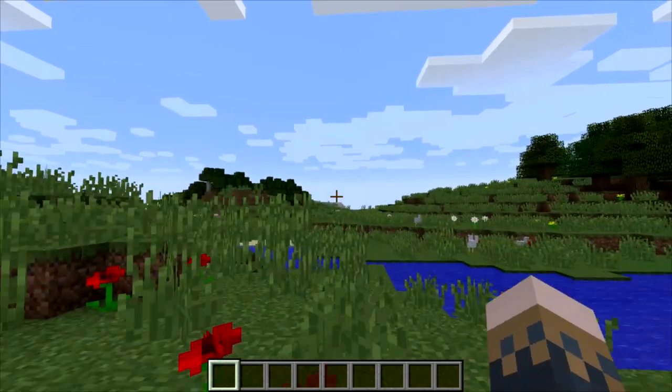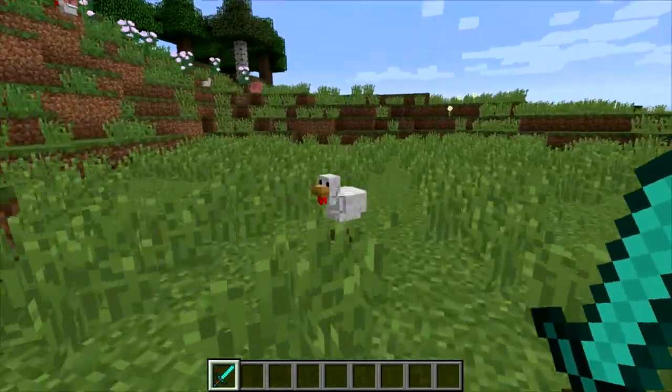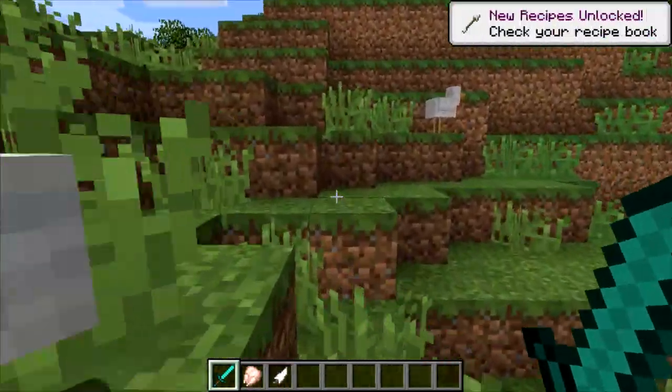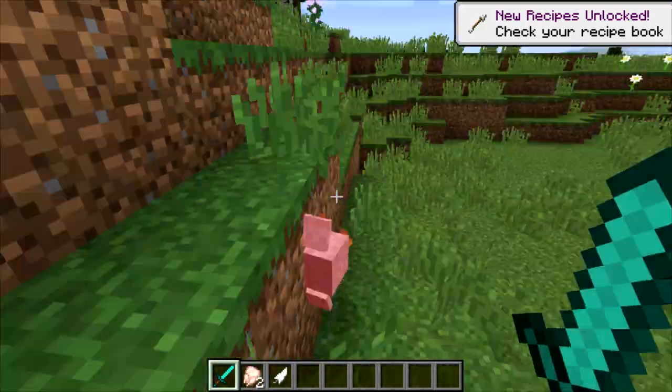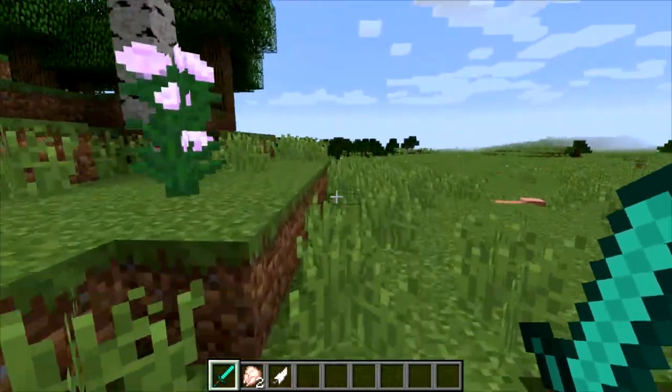What's going on guys, Cesar here, welcome to Minecraft. Today we'll show you how to make a door with a password in this game. So this video is for you just in case you have a friend that might sneak up into your house and steal all your stuff. If you have a friend that's not trustworthy and has access to your house, you can use this method to prevent them from getting in.